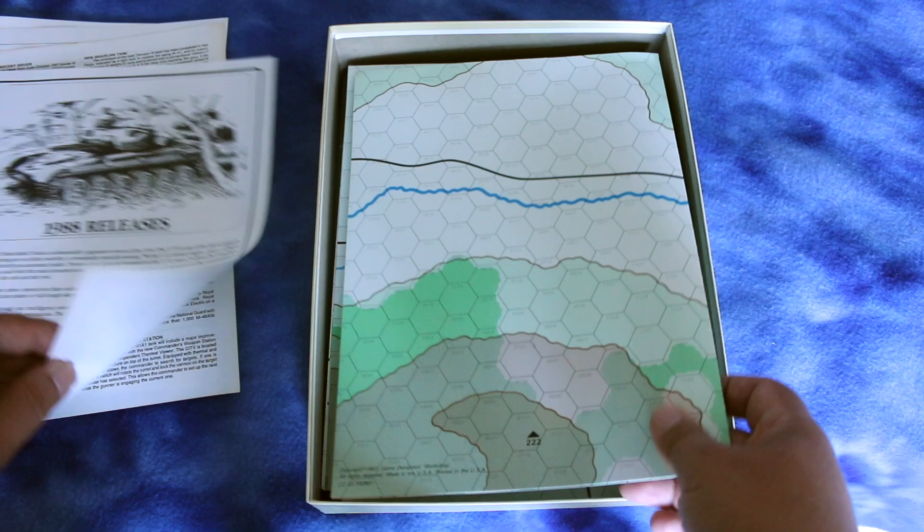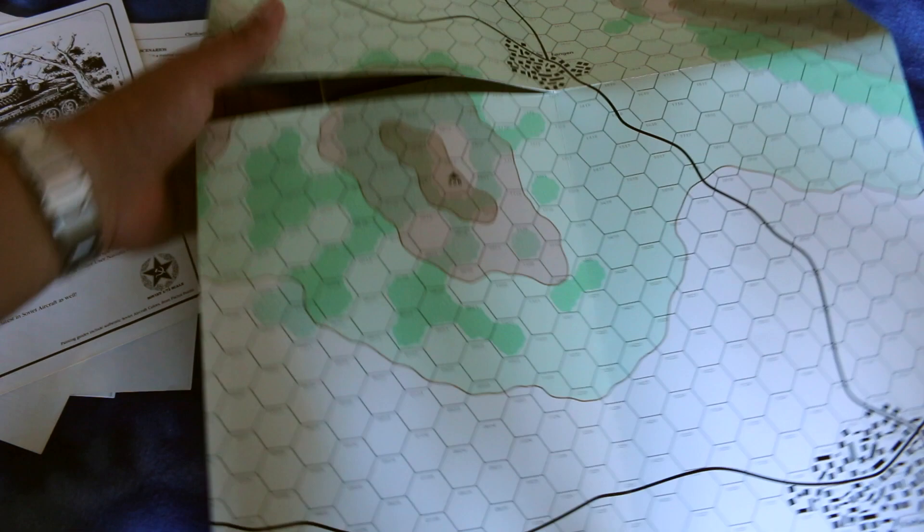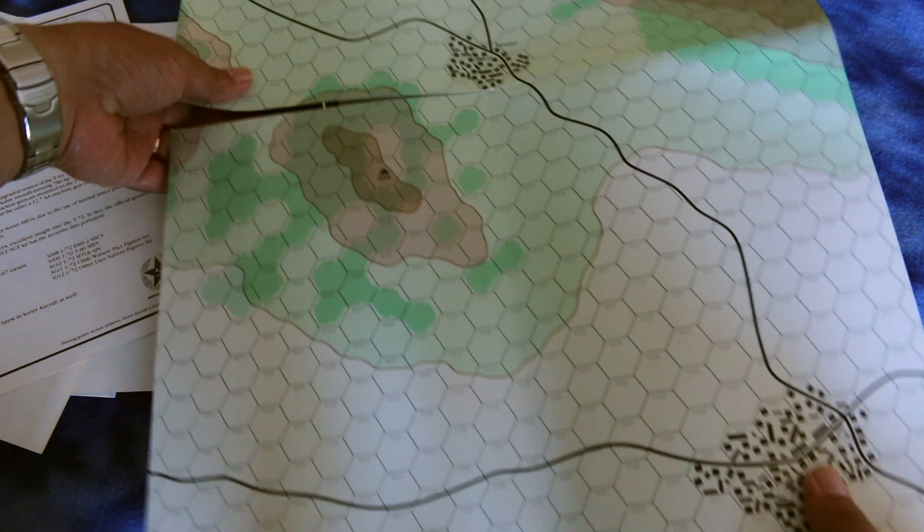Let's look at the maps. These are on a kind of thin cardstock, so it's better than the typical poster map. There's a city down here, another city over here. There's some terrain — I think this is from the late 1980s — and this looks all right for that era.